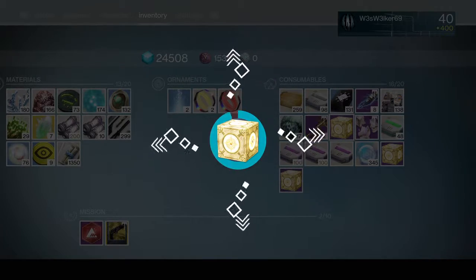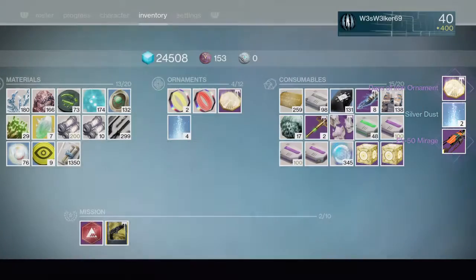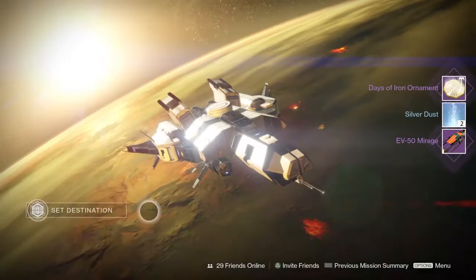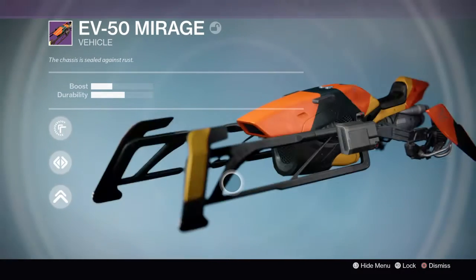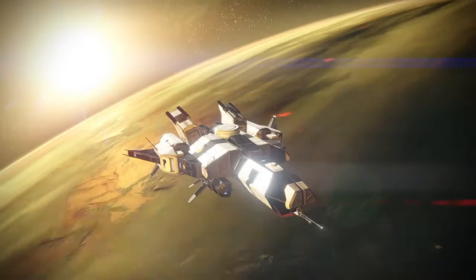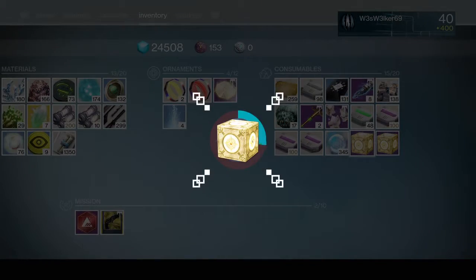Let's get opening what you came here for — the Treasure of Ages! Hopefully we get something good. We got a Days of Iron ornament, which is nice, a couple silver dust, and a sparrow. Let me see how good this one looks. It's not bad, kind of plain, not terrible. I'm kind of happy because I still haven't finished the book part that says collect so many sparrows, so that helps.